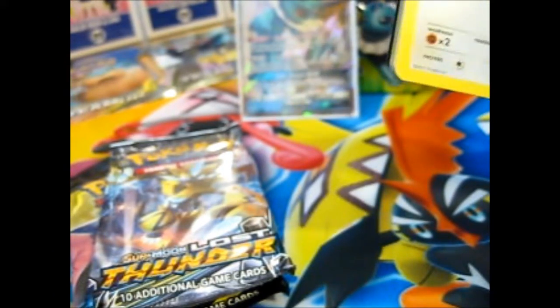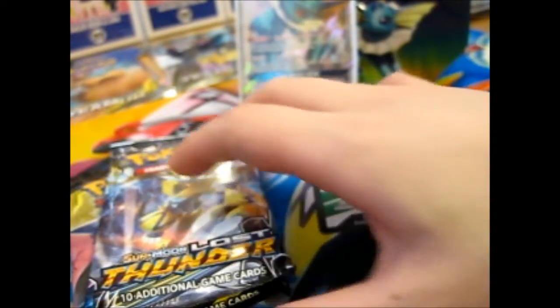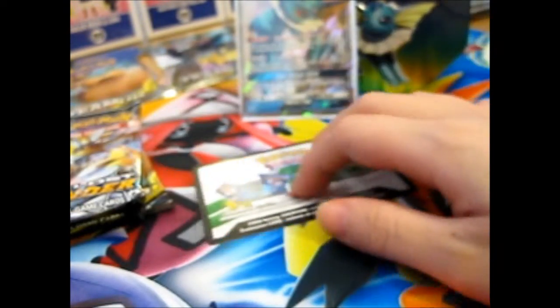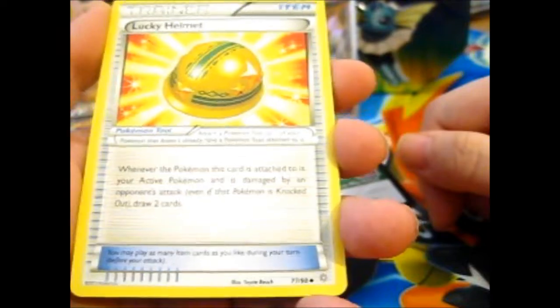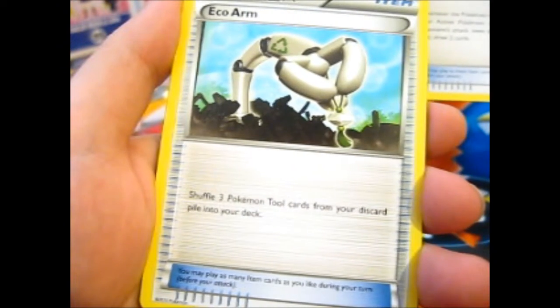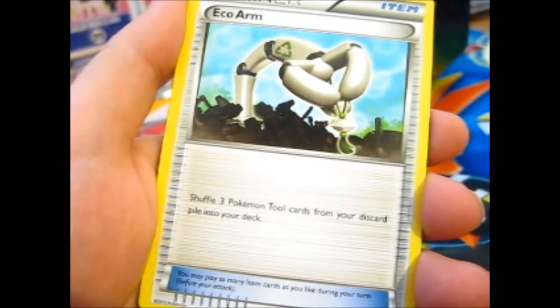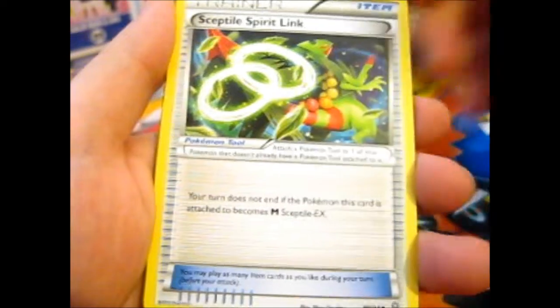I see something shiny! Wahey. Any EX, GX, Ultra Rare — you'll get this code. The annoying part is I'll have to re-adjust my bulk list now. Lucky Helmet — I can't actually remember pulling that. Wow. Ego Arm. Sceptile Spirit Link.